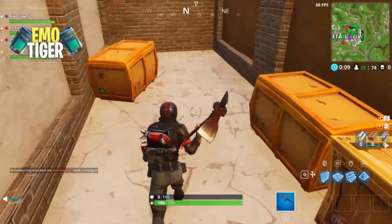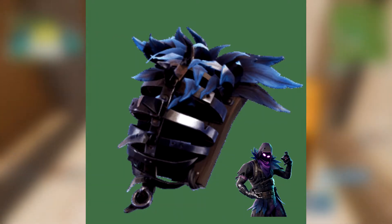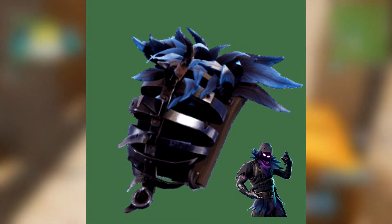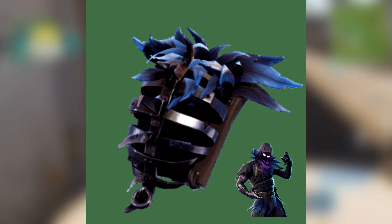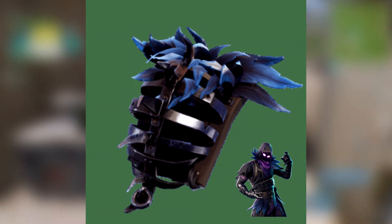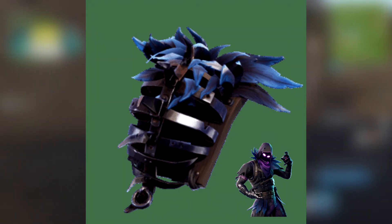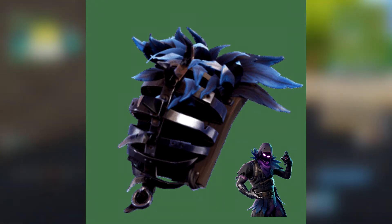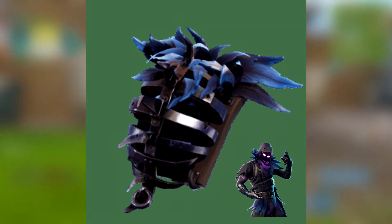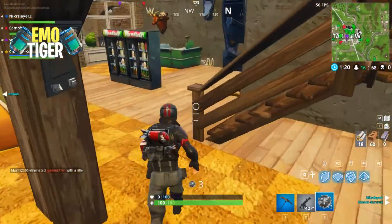The next back bling coming to Fortnite soon is the Iron Cage, which goes along with the Raven skin — a legendary skin that looks like it belongs to a Halloween event, but we're getting it before then. It reminds me of the Reaper skin with glowing purple eyes. The Iron Cage back bling has an iron cage with feathers on the back; it actually reminds me of Scarecrow from Injustice 2.